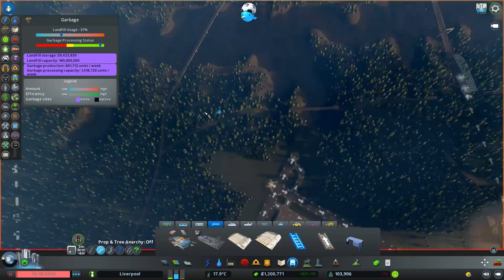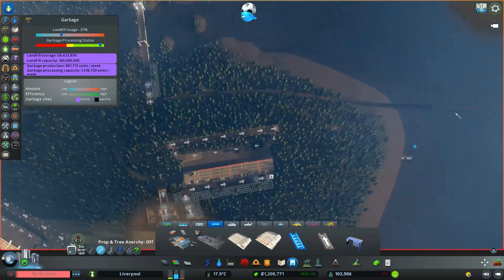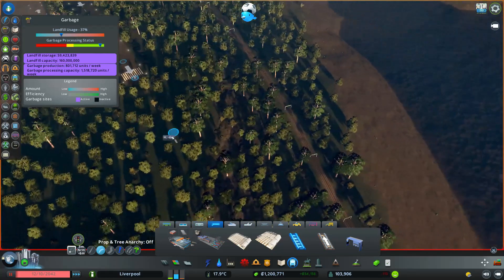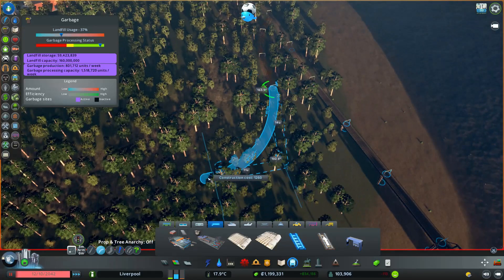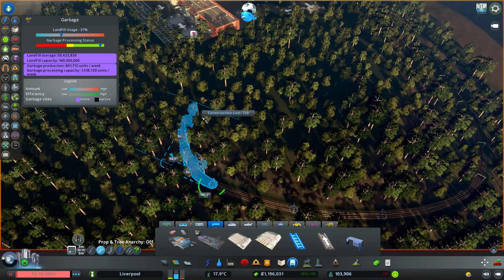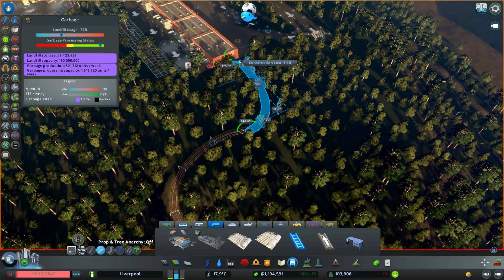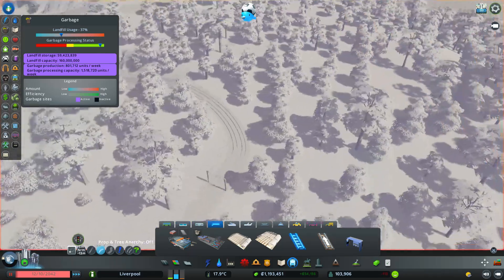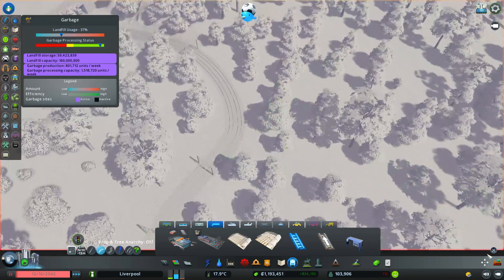I'm presuming that all the trains going here are going to be coming in that direction or coming from this direction. That is quite the supposition. That is a tunnel. Did that build a tunnel? What did that do? That did something kind of weird there. Let's redo that.